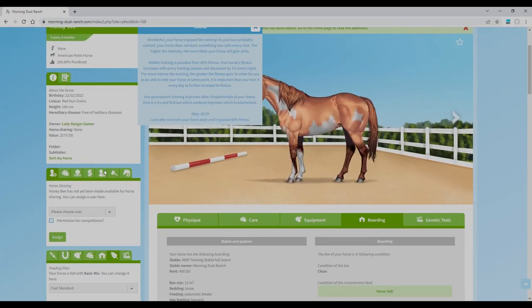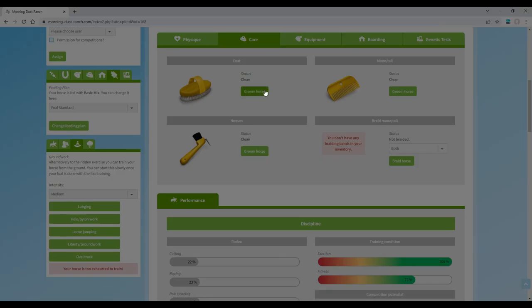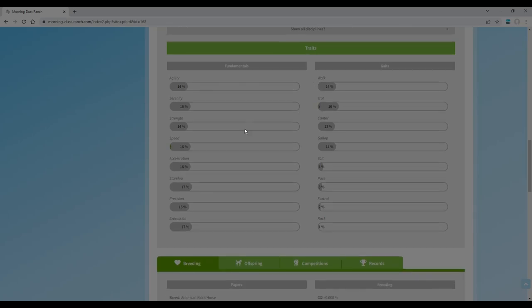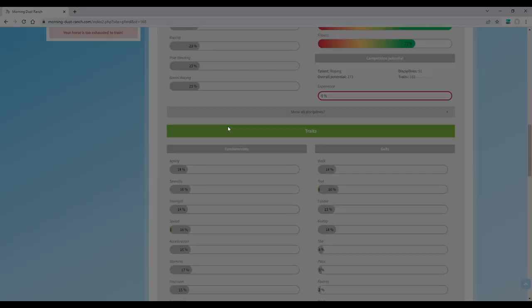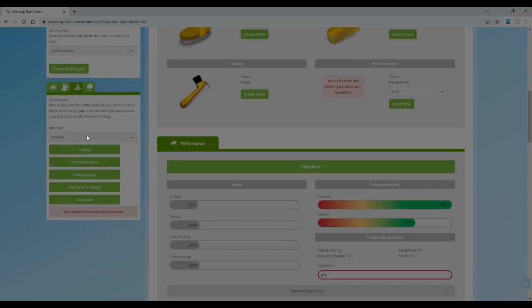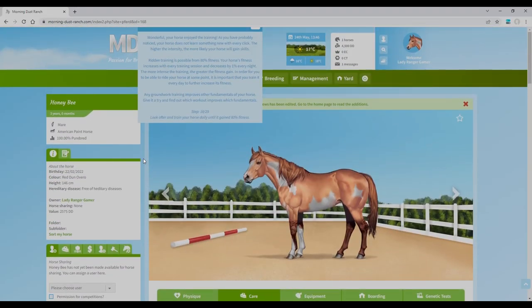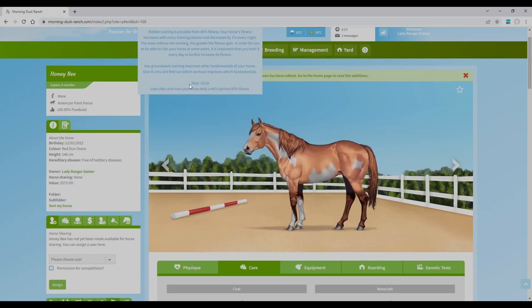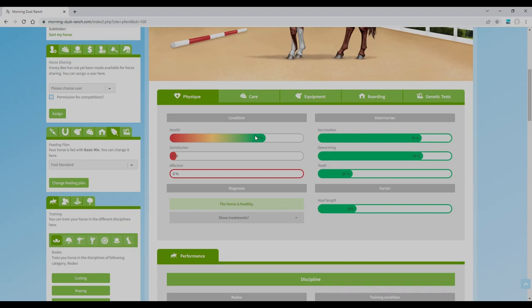Any groundwork training also improves other fundamentals. Look after and train your horse daily until it gains 80% fitness. I'm not sure where to find the current fitness percentage exactly — let's check. There's the fundamentals progress here — I've got a tiny little percentage, which is a start! I am absolutely loving this game — it's going to be quite complicated for me, but in a good way.